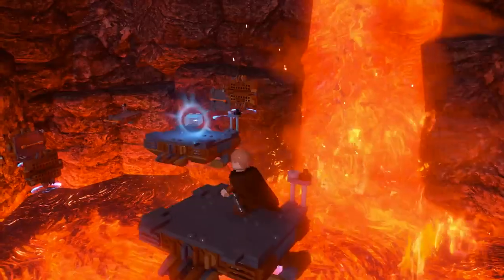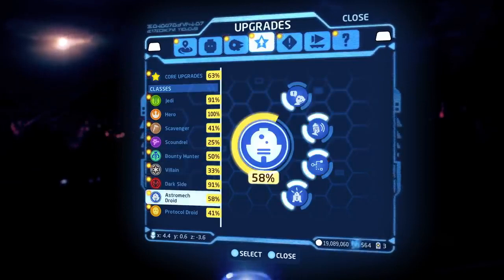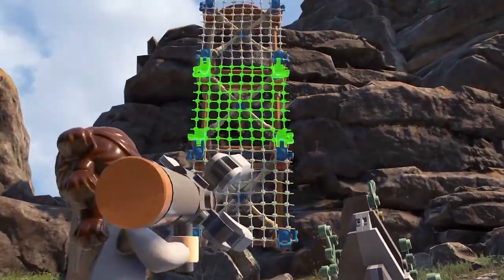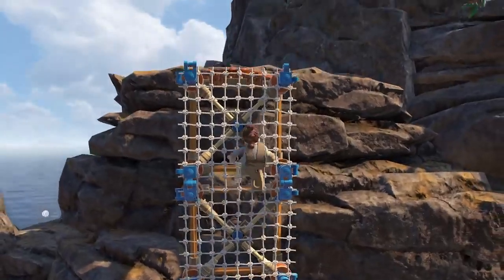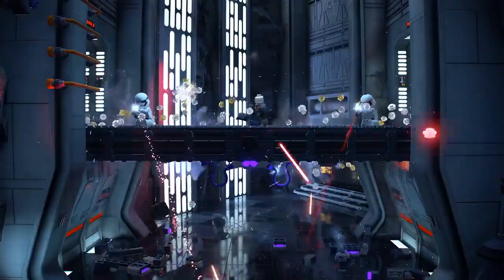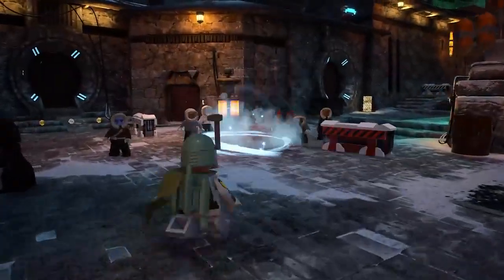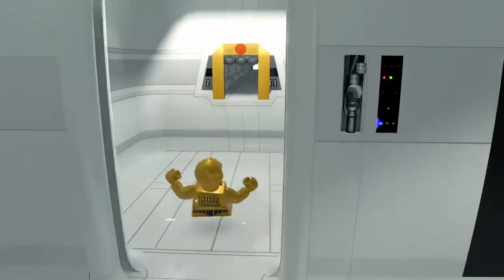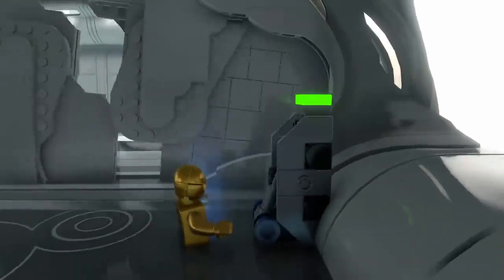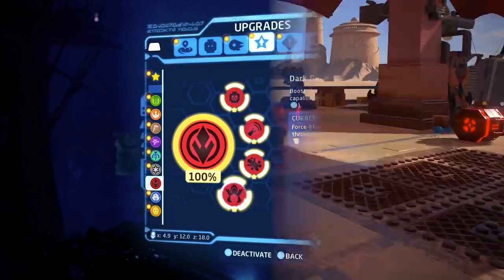Uncover kyber bricks to unlock new features including upgraded abilities across a range of unique character classes — whether using a scavenger's net launcher to climb with swift agility, sensing opportunities for impressive shots as a scoundrel, unleashing shock grenades as a bounty hunter, or putting your better half to work as a protocol droid. Each upgrade makes your characters more powerful and ready to take on any challenge.